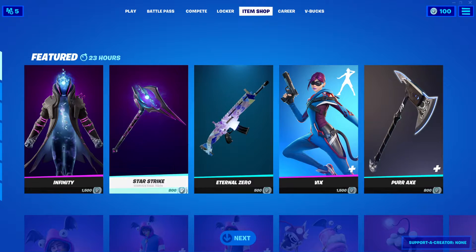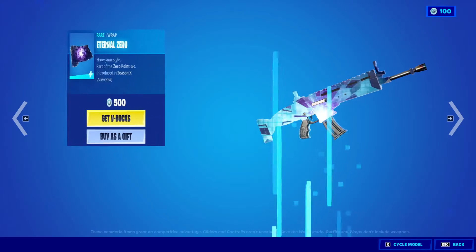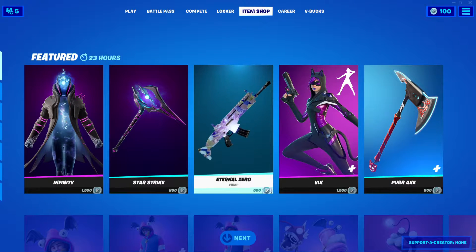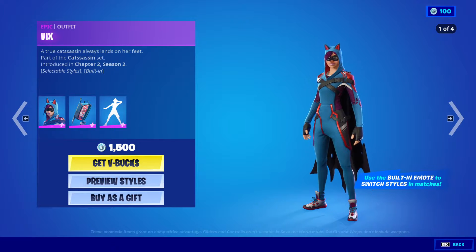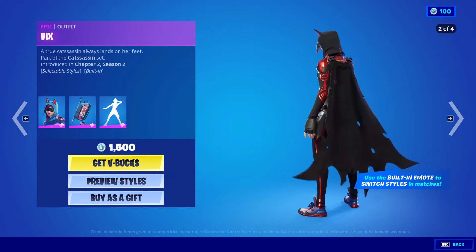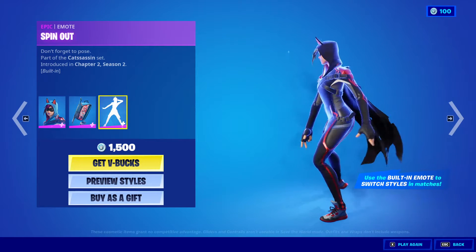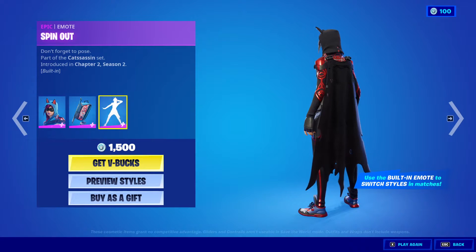Very nice. The Eternal Zero wrap is 500 V-Bucks, very cool. The Vix outfit is back — very nice — with the back bling Whisker Pack and an included emote, Spin Out.